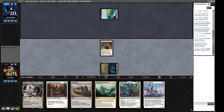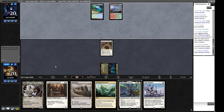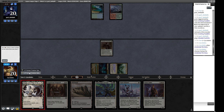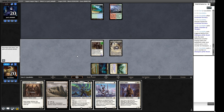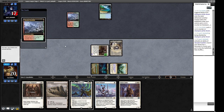We play Unclaimed Territory naming Human and cast an uncounterable Thalia. We check if they cascade in response with Violent Outburst — they did not make the Rhinos. We can attack. They could have had double Spirit Guide to pay for Thalia's tax, but they didn't, so that's good. Next turn we're looking at Wasteland and Coppercoat Vanguard. There's a Scalding Tarn — let's take out their red source and cast the Vanguard.